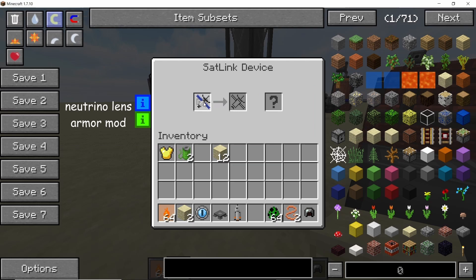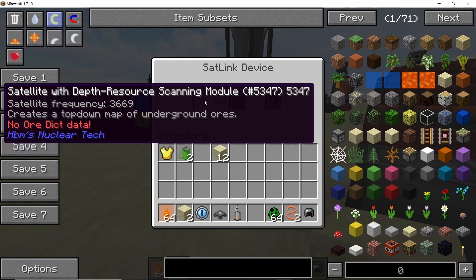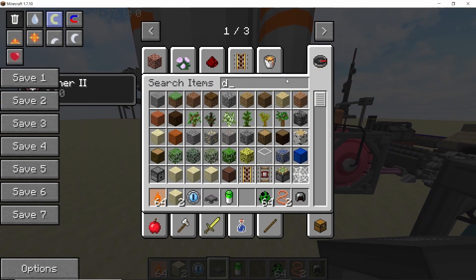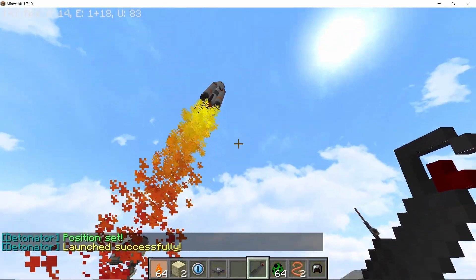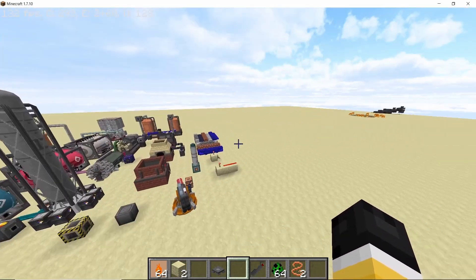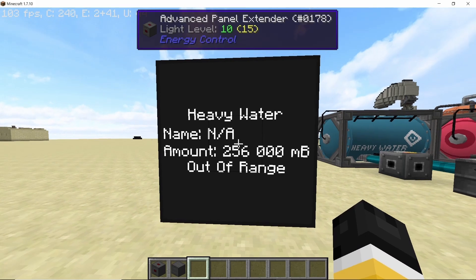The final armor mod is the neutrino lens, which can be linked to a depth resource scanning satellite. Once linked, you launch the satellite as normal, and once it is in orbit the neutrino lens when equipped will show you items of interest — it can show you coltan deposits, bedrock oil deposits, or normal bedrock oil deposits. It's a pretty useful upgrade that you can attach to a helmet.